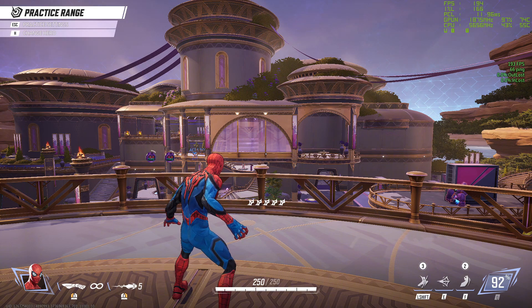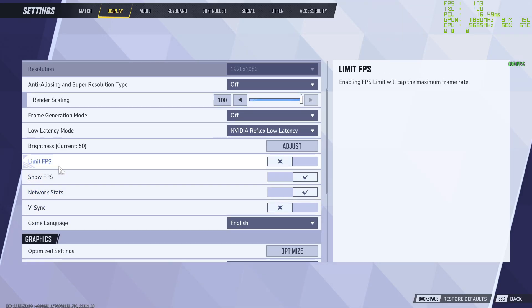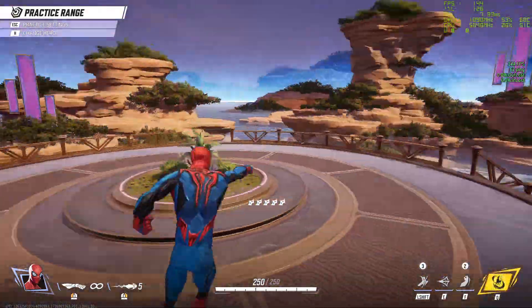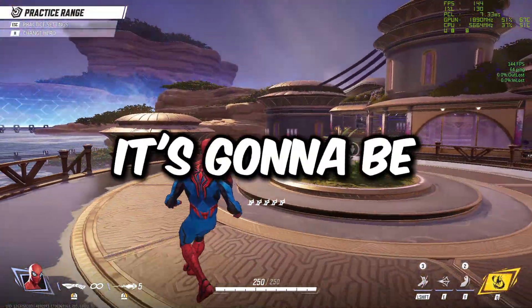The next key technique is capping your frame rate. Dropping GPU usage from 98–99% gives you lower latency. Right now we're at around 200 FPS with 97% GPU usage. Opening Settings and setting Limit FPS to 144 (your monitor's refresh rate) drops GPU usage down to around 70–75%. PC latency drops by about 3 ms — it feels snappier, looks smooth, has no screen tearing or stutters, and gives lower latency overall.